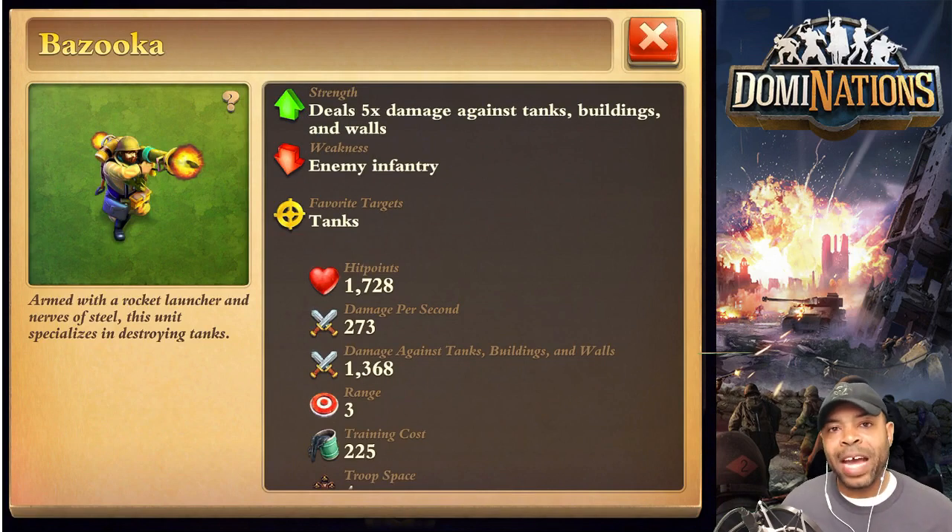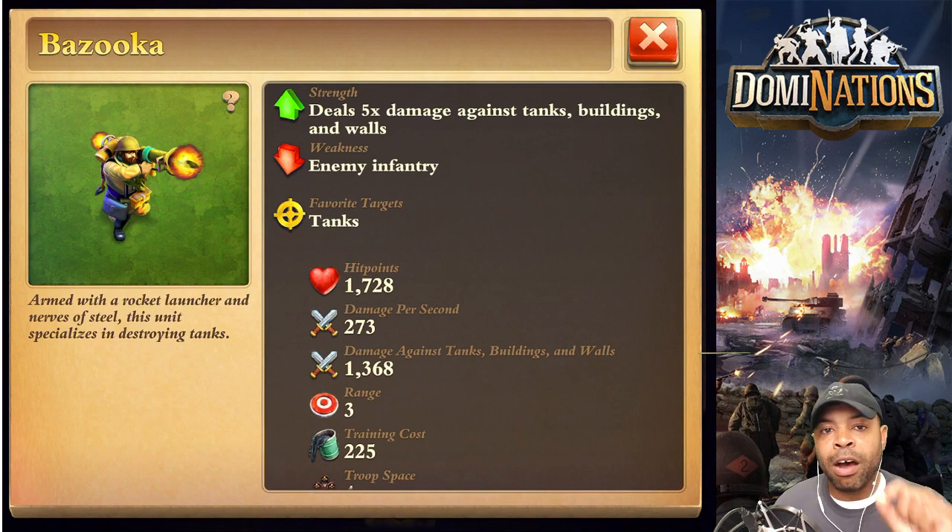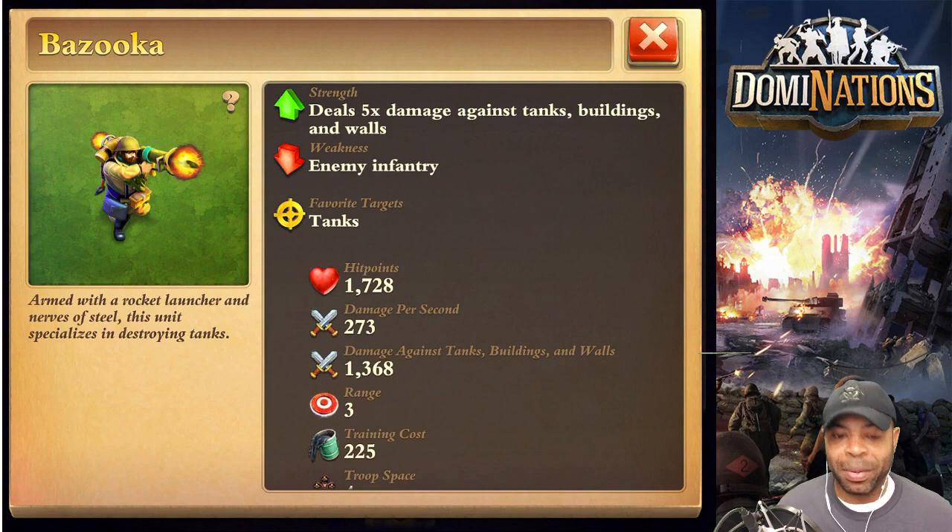The bazooka deals five times the damage against walls, buildings, and tanks. His weakness is enemy infantry. His favorite targets are tanks — and you'll see this in just a moment. By the way, an awesome attack is coming up. Don't tune out of this video — you want to see this Dominations Global Age awesome attack. No spoilers, I promise.